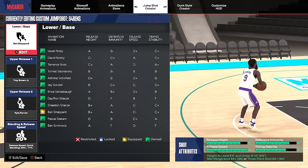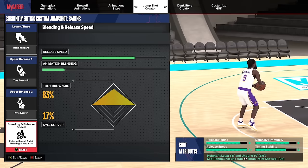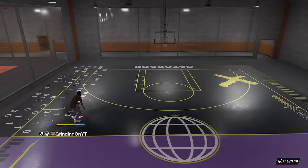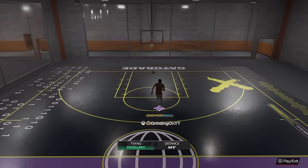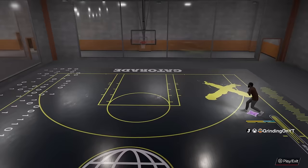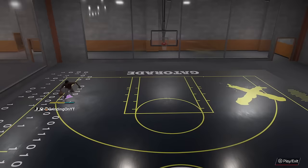Our second jumpshot only requires an 84 mid-range or three-point rating. That jumpshot is base Ben Shepard, release one Troy Brown Jr., release two Kyle Korver. The blending is three-fourths speed — not four-fourths — because four-fourths Ben Shepard is just a little too fast. The blending is 83% Troy Brown Jr. and 17% Kyle Korver. This jumpshot is way faster than T-Mac's. It literally feels like I'm just tapping X and the jumpshot's already in the air. It is kind of hard to get used to at first, but once you get used to it, it is actually a really easy jumper to time.